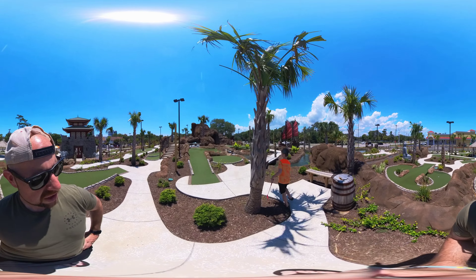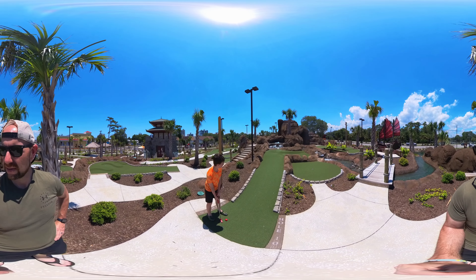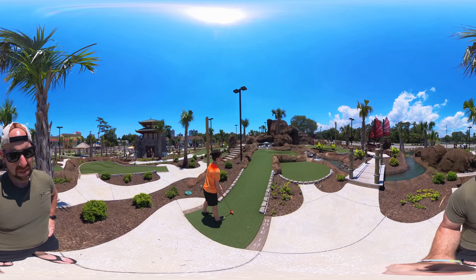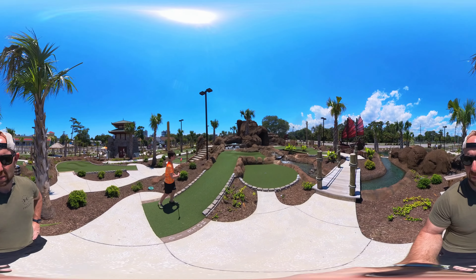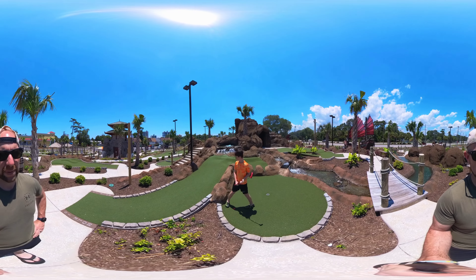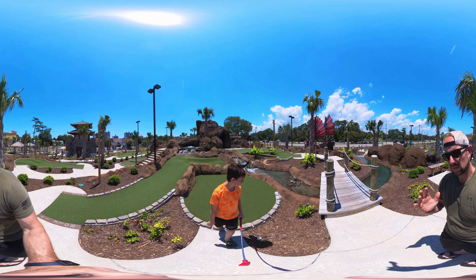Look at this hole — this is a big, beautiful hole. We've got some Asian trees in the background, some beautiful water flowing. We've got a beautiful Myrtle Beach day here, folks — mid-80s, sunshine. I think you want to hit it up into the waterfall. We're going for the waterfall — let's see what happens. That was the play: hit it up into the waterfall and let it come back down. Boom, another two. For the challenging course, you're doing pretty good.